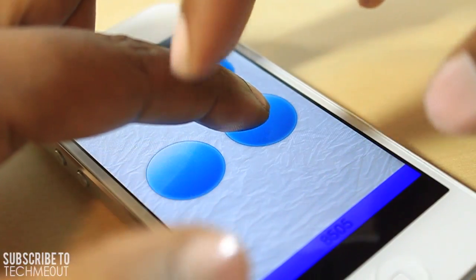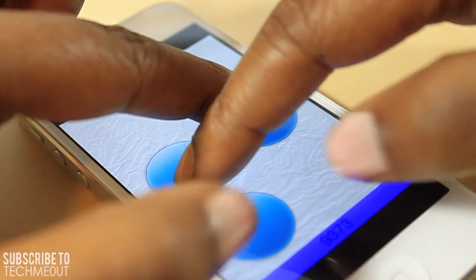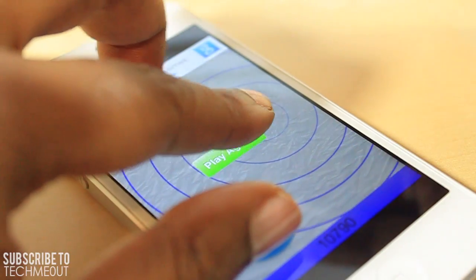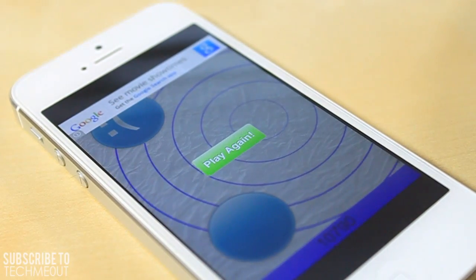Having a friend join means not only your fingers are trying to find a circle and react accordingly, but their fingers are trying to do the same thing at the same time as yours, which adds a great challenge.